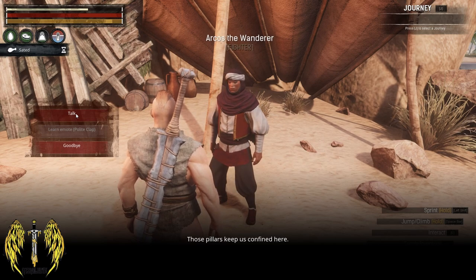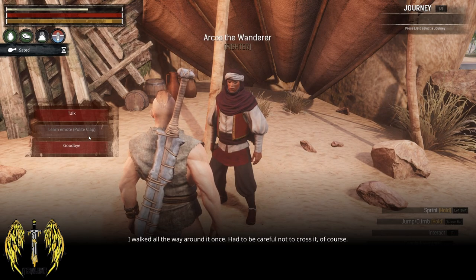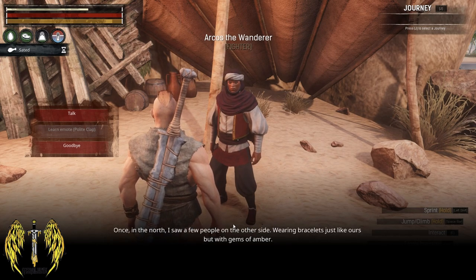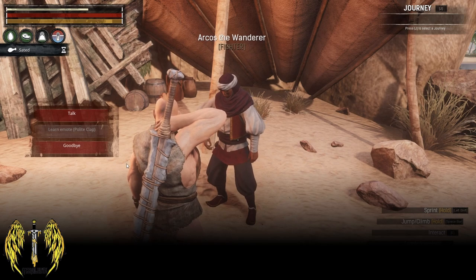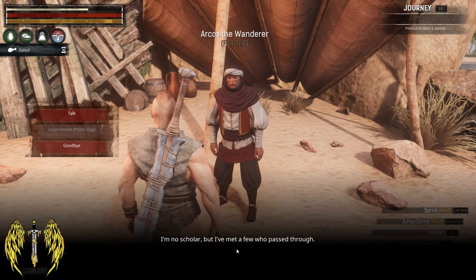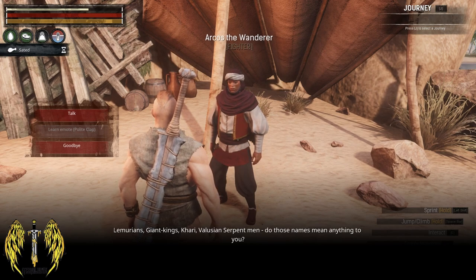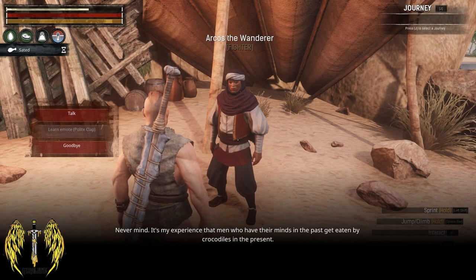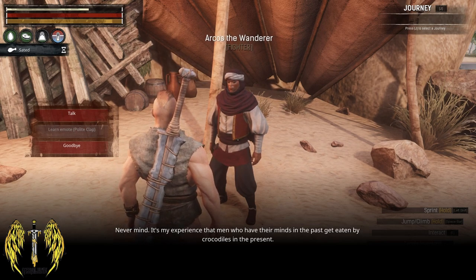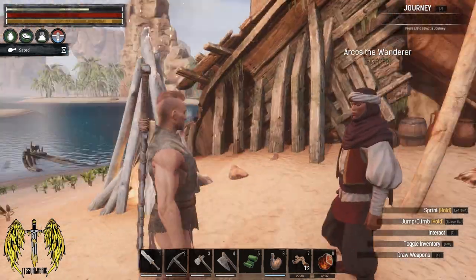'Those pillars keep us confined here — some call it the curse wall, or the ghost fence, or just the boundary. I walked all the way around it once. In the north I saw a few people on the other side wearing bracelets just like ours, with gems of amber — makes you wonder.' He also mentions scholars with theories about the ruins scattered around here — Lemurians, Giant Kings, Khari, Melusian Serpent Men. 'It's my experience that many minds occupied with the past get eaten by crocodiles in the present. Good luck, exile.' Thank you, Arcos — no doubt we will be back soon.